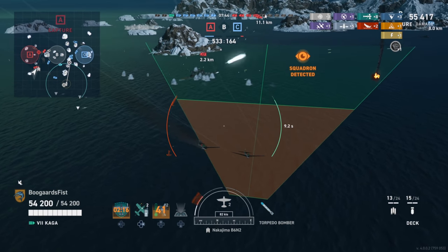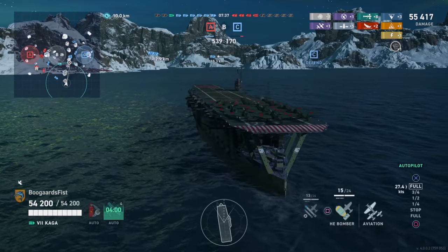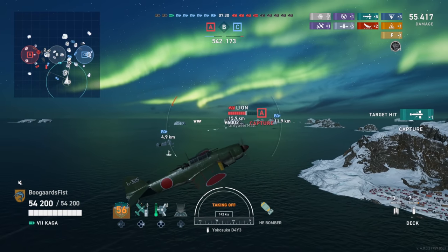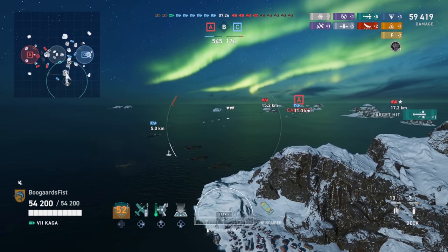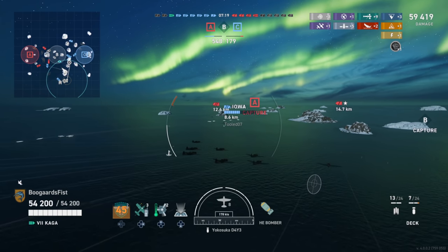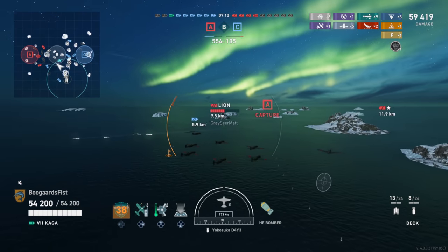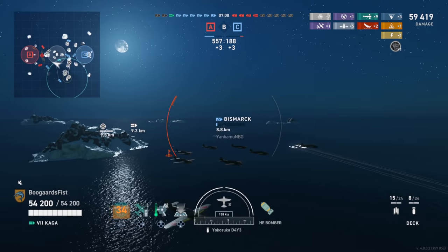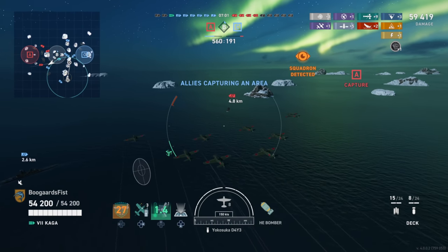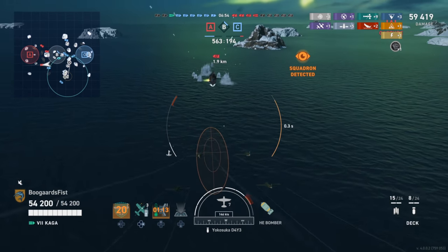Even though on paper it looks like slightly less damage, you're actually getting more hits overall. Another advantage is better air detection - 3 kilometers less on HE bombers and half a kilometer better on torpedo bombers. The less time the enemy has to notice a squadron coming, the less time they have to angle or group up to counter you. Likewise with enemy squadrons - I've been trying to drop my planes where I think the enemy carrier is operating, and the opposing carrier player seems pretty solid.